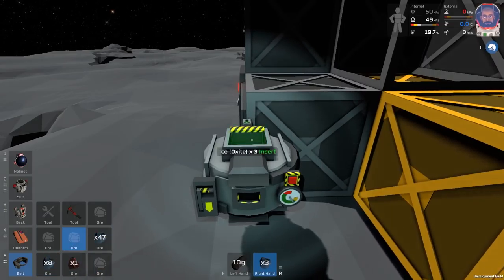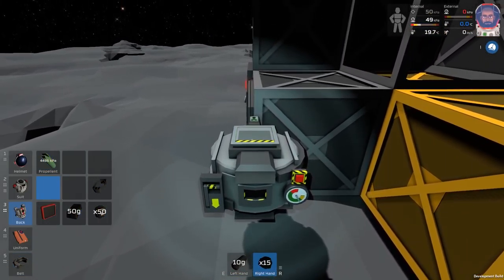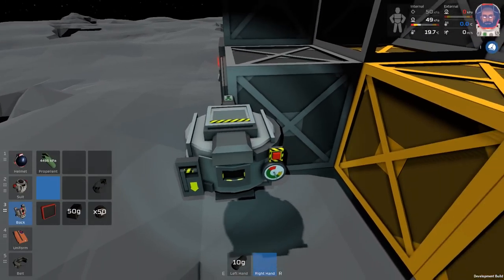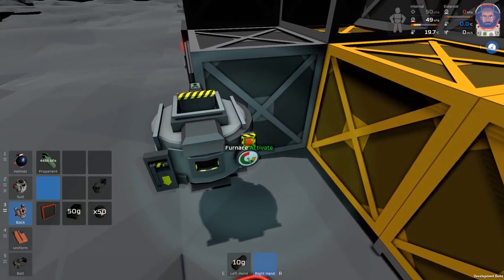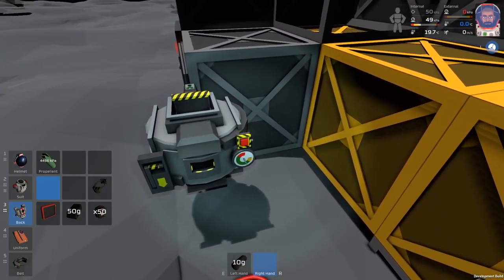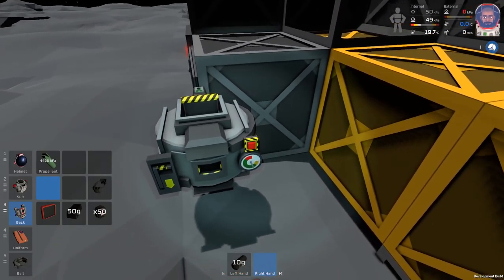We're going to do it very quick as well, because you can already see it melting. Right, we need to bung that in. And that. And once that's in... maybe it's melted. Maybe you can't do this then — because I should be able to activate it now, but I think it's bugging out.